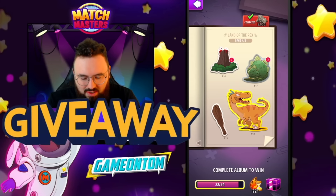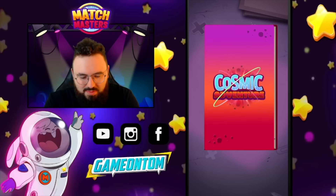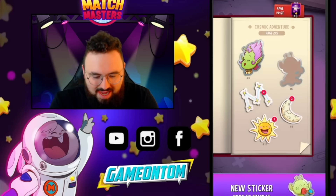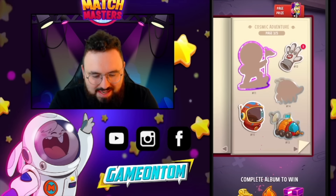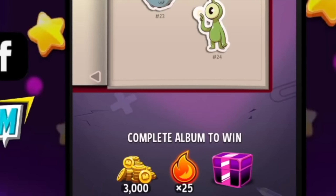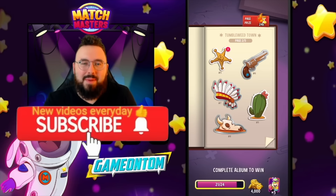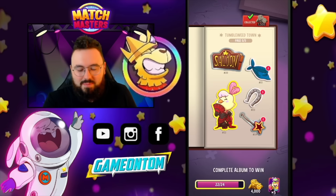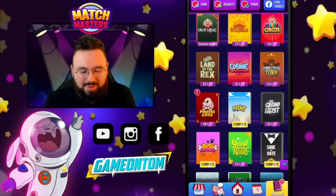We're doing well with this album — we have a diamond dinosaur sticker to add. Land of Rex is looking good at 22 out of 24. On Cosmic Adventure we have a little dog sticker — a bit like Laika, the first dog in space — and a little alien baby. We need two more stickers for that page, but the reward is a diamond box, 25 On Fire, and 3,000 coins. We have giveaways on every Match Masters video — super spins, legendary boxes, legendary piñatas — all the good stuff.